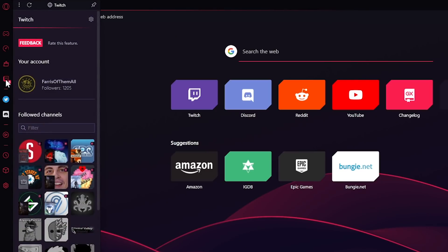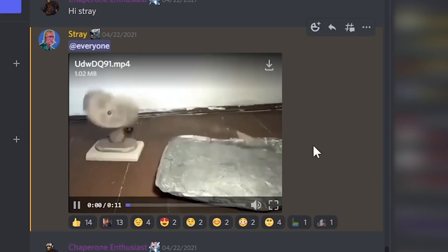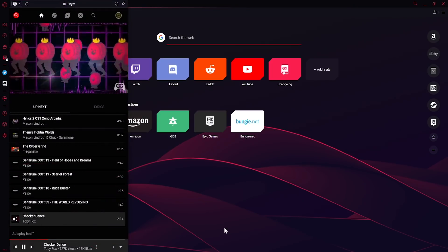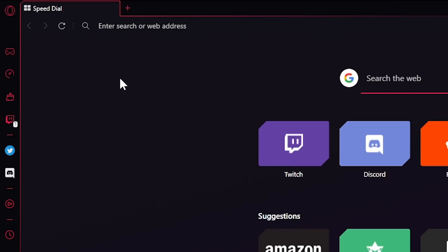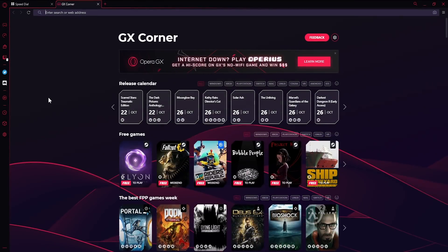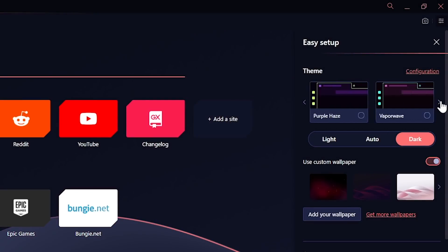Speaking of Twitch, Opera GX has Twitch integration that notifies you when your favorite streamers go live and lets you hop into chat uncomfortably fast. It has integrations for messaging apps like Twitter and Discord, and integrations with music apps like Spotify and YouTube Music so that sick beats and dumb memes are always just a click away. Also just a click away is the GX corner, where you can find news, sales, and release dates on games from across the web.